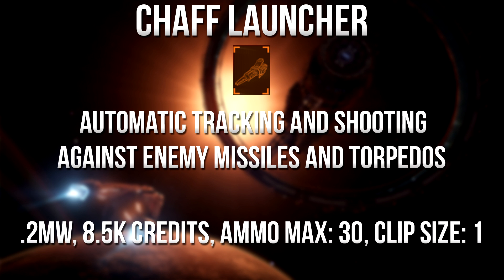The chaff launcher has a max ammo of 30, a clip size of 1 so you reload every time, a 0.2 megawatt power draw, and costs 8,500 credits.